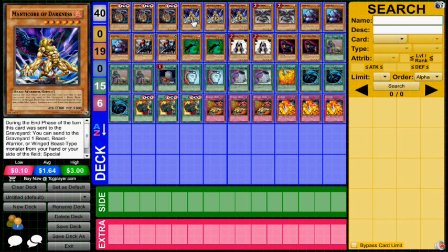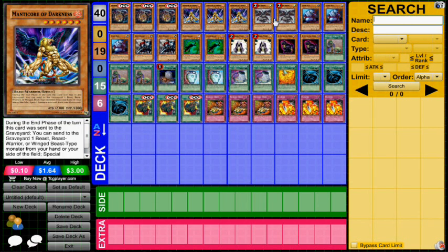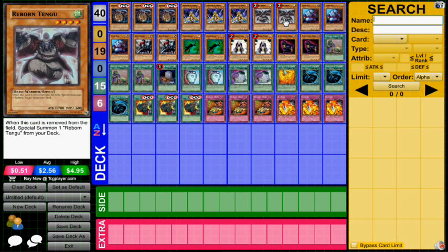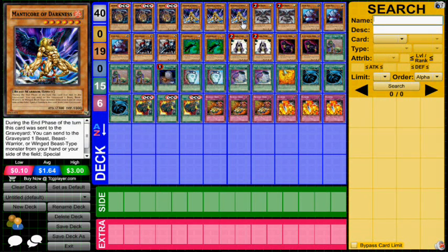It's interesting with Manticore of Darkness — way back in the day the card had loops with Card of Safe Return, and now that Archfiend Eater has been released, it looks like it has another loop. Let me know what you guys think. It's a really silly deck; I'm not saying this is the most optimal build, but you guys get the concept. Maybe we could throw in some Call of the Haunted or something like that to get Manticore on board during your opponent's end phase more consistently. It's a little tight for space, so let me know what you guys think. Thank you for watching — subscribing makes life happy.